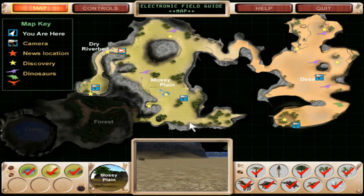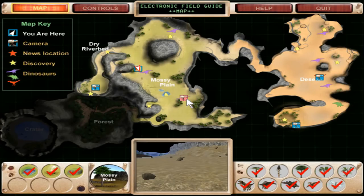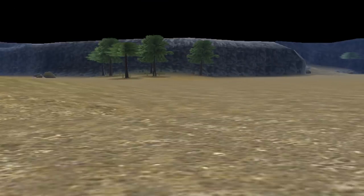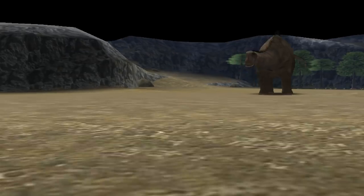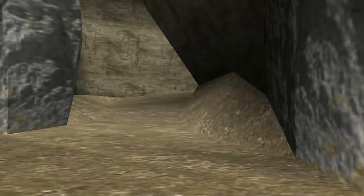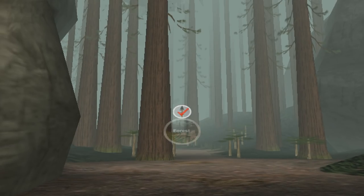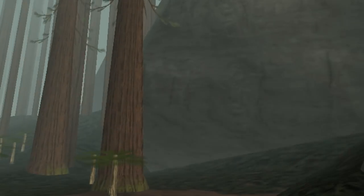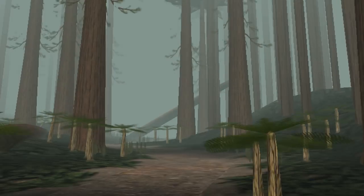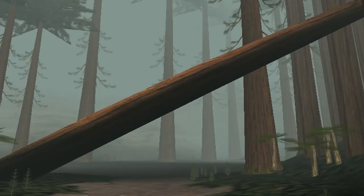Next area — we're going to my favourite area in the game: the forest. It's awesome. There's actually no dinosaurs in the forest, oddly enough. Huge redwood trees dominate the forest on this dry landscape. Beneath them grow ferns, which can tolerate the dark conditions under the canopy. It's so much cooler than all the other areas.